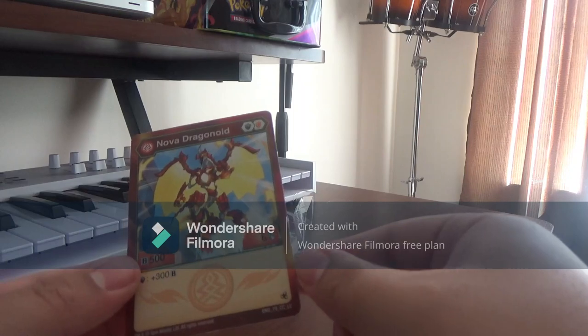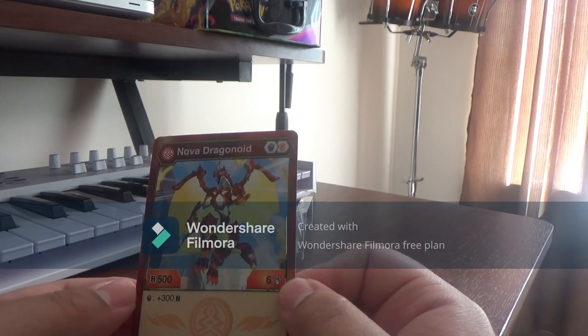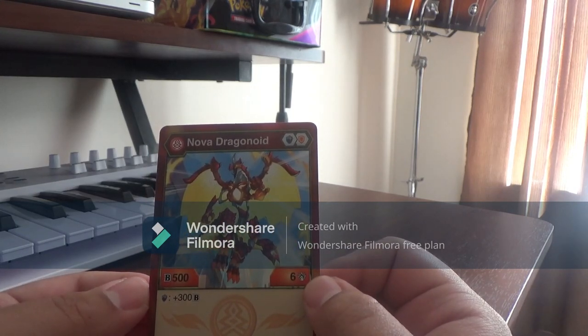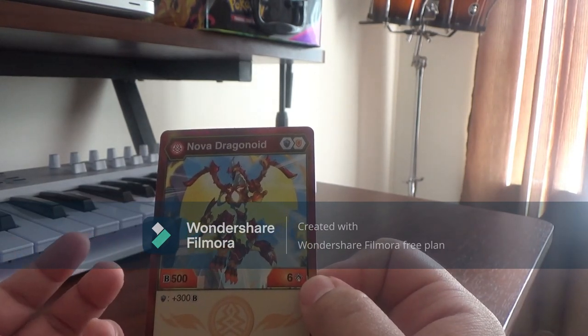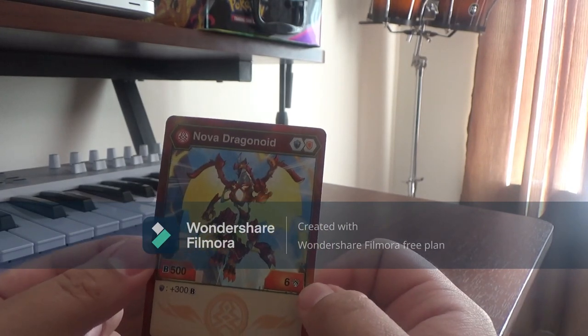And here is the character card for Nova Dragonoid. 506. If you land on a magic shield, he gets 300, so if you land on 800. If you land on a 650 shield, that's a lot of B power.